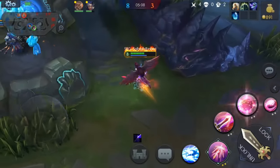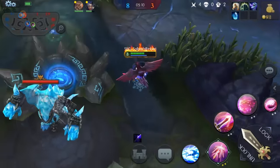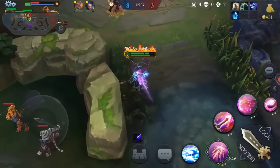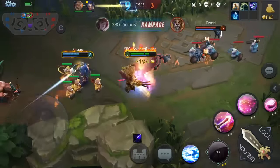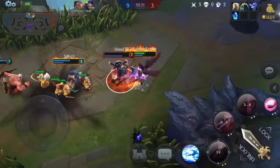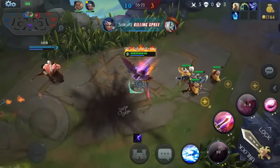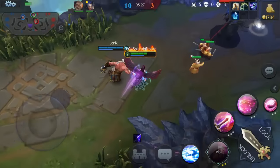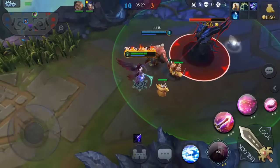Bottom tower's already down so let's push top. Looks like two of them are up here - we got the ulti up, speed buff, let's run in and melt some face. Really should have saved that for Dread but oh well, he's dead anyway. And there we go - another kill steal from Sakura. Let's go ahead and take this tower down, we'll push.